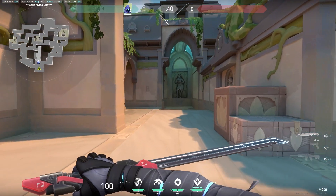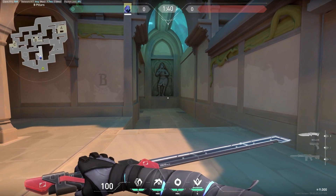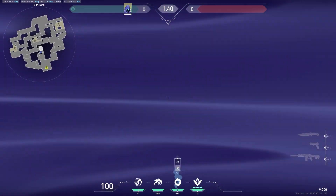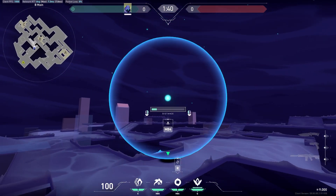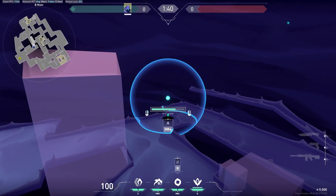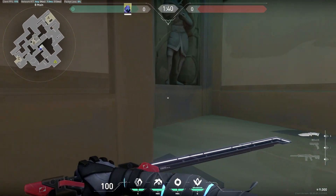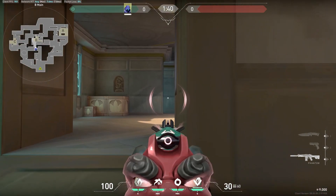Now I want to talk about the lurk potential on Omen, because this is something not often talked about with this agent. Because the range of the smokes is so big, you can basically smoke from anywhere on the map — you can reach all the way from B to CT, and that's only half the distance. You can do that from A as well. Lurking on Omen can be very, very vital, especially on this map with three sites — there's a lot of space to play with.